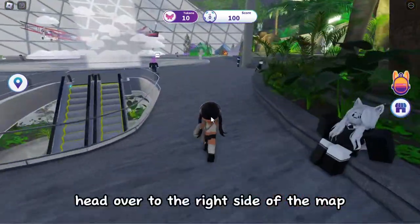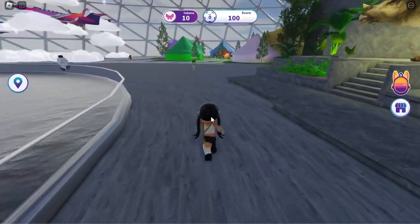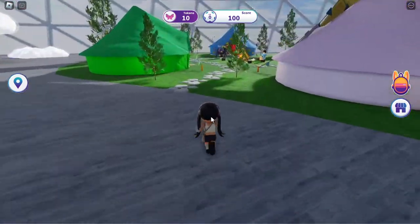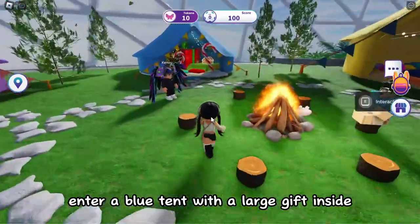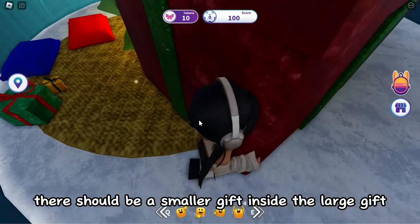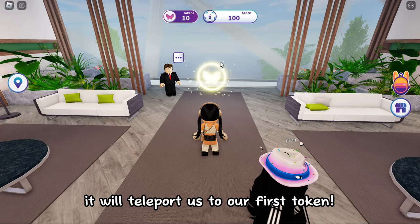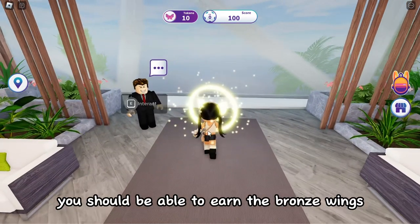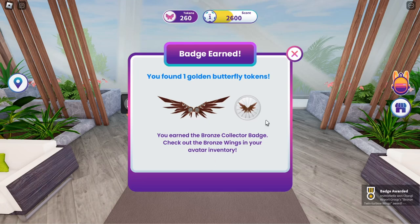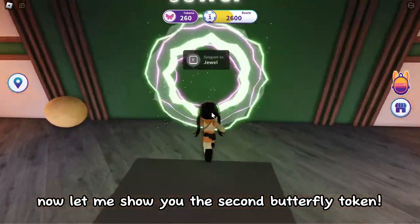Head over to the right side of the map. Enter a blue tent with a large gift inside — there should be a smaller gift inside the large gift. Hold E to open it. It will teleport us to our first token. You should be able to earn the bronze wings after collecting it. Now let me show you the second butterfly token.